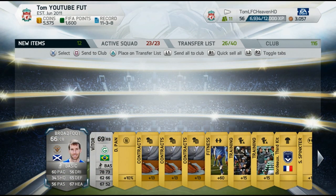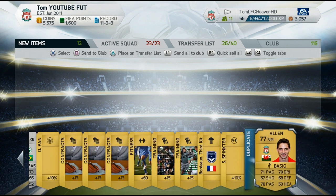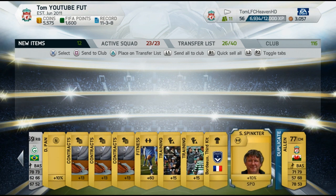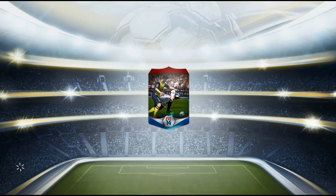Well, I got a duplicate — the Liverpool player Joe Allen — and this player Vitor, who is not the worst right back in the world. He is a decent silver right back, and I will use the contracts to supply my players with contracts.